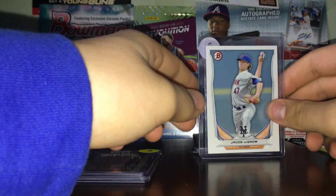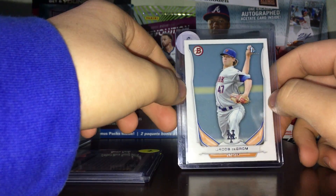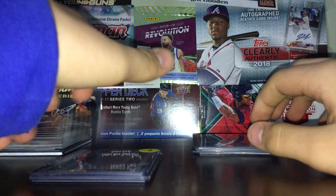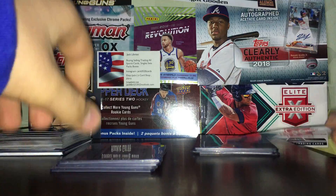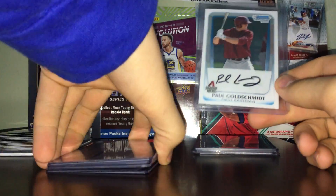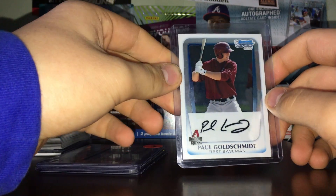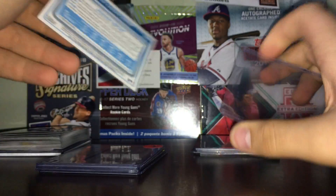This guy - people ask for his rookies too. So now we have a Bowman first Bowman for his 2014 rookie - that's a nice one. Next up, this is a player I've been picking up a bunch of cards for recently: Paul Goldschmidt. This is the first Bowman Chrome. I think I might send this one to PSA - I'm not sure yet, it looks pretty nice.